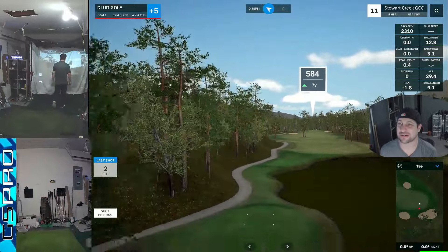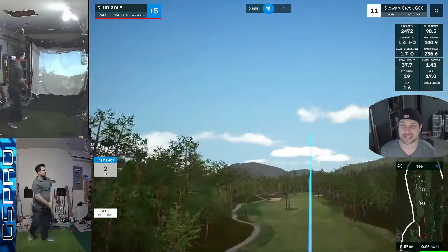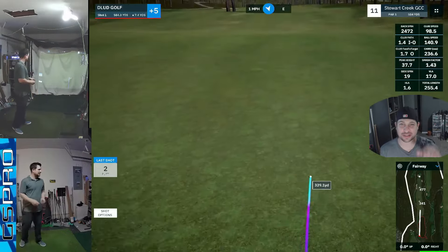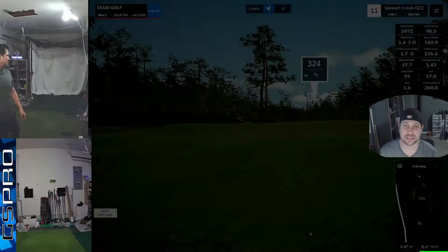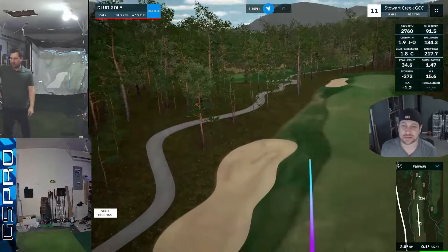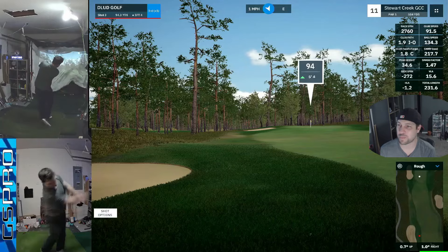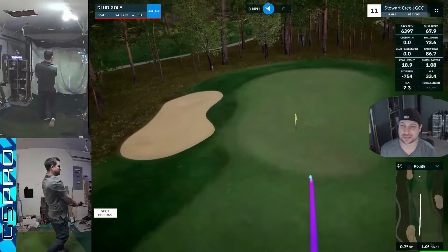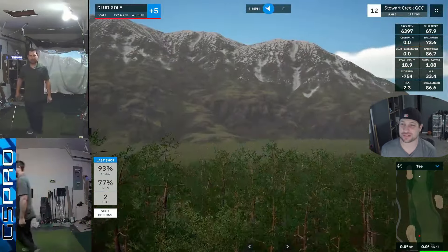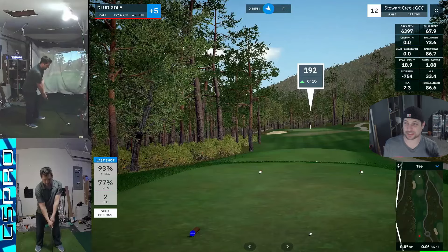Alright, not great — a double bogey there on 10. Still plus 5 through 10, not the worst round ever. With new irons, I'm not sure I was really expecting greatness the first time out. The new driver shaft — 17 launch, 24 spin, or 17 launch, 22 spin — that's the kind of profile I'm looking for off the tee. Wouldn't mind a 14 launch either, just get it low. From 94 yards, it does make the green but not really aggressive enough. Very isolated feeling course here at Stewart Creek.